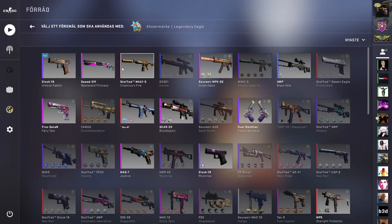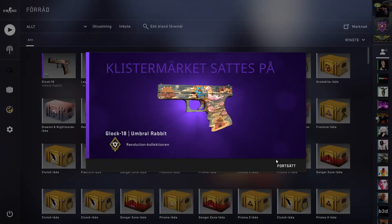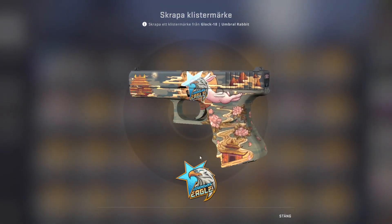This eagle sticker will be on the rabbit head here, so I'm not sure if it will work in CS2, but we will take a look at that also. So we try to apply this one — apply it as T obviously. Scrape.